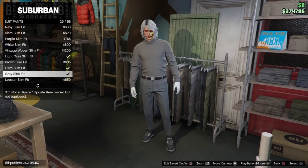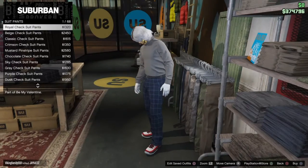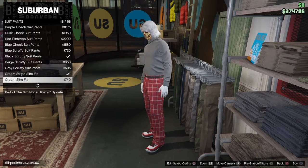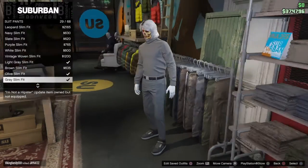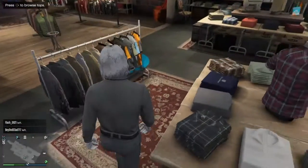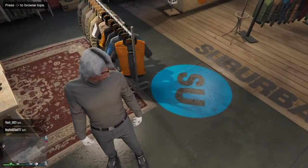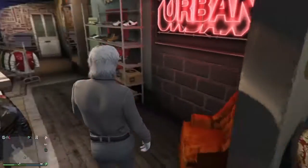Then go to pants. Go to number six, and go all the way down to number 29 — Gray Slim Fit. Purchase that.